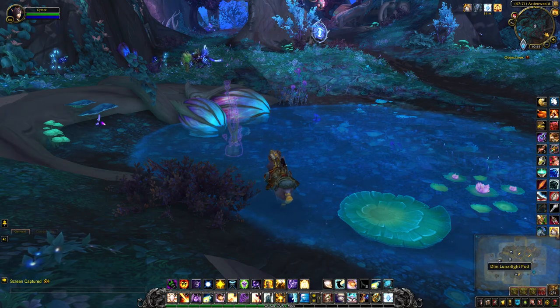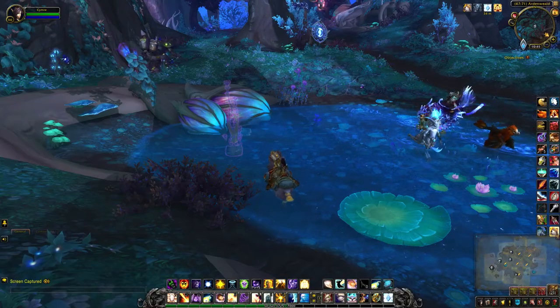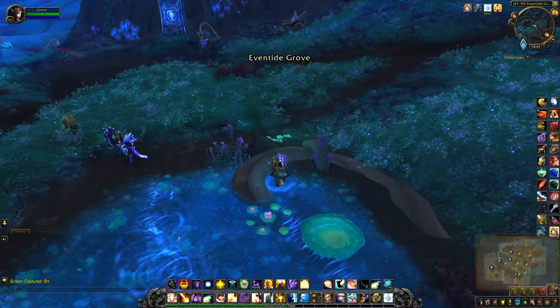Here we are at another dim lunar light pod. This one is right at the bottom of the map, very close to the Claw's Edge light path in Ardenwild. I don't even need a macro for this one because they're all very close to the treasure, starting with this one.